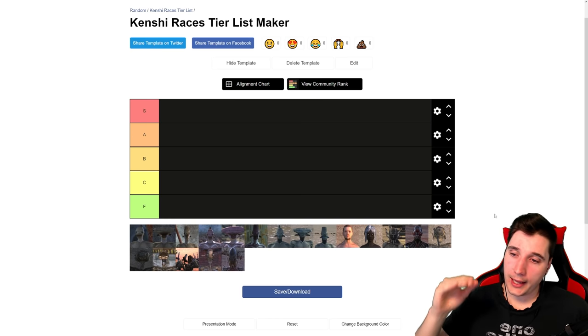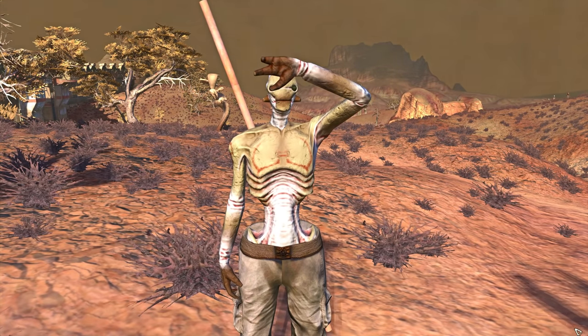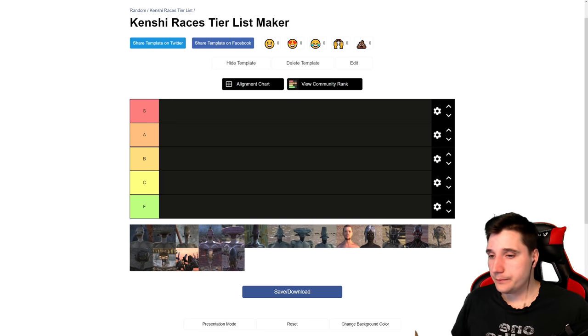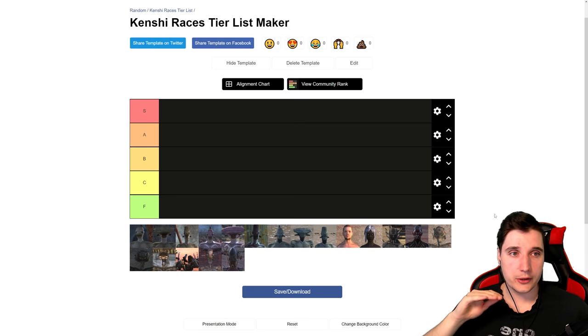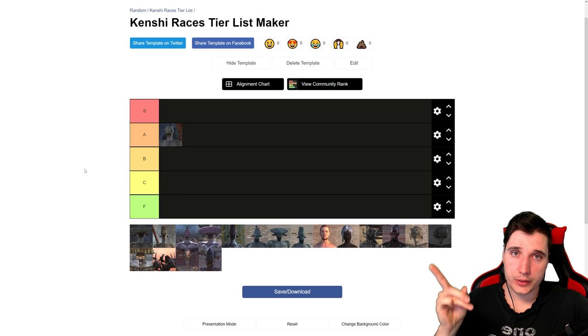Western Hive Prince — they have 80 in all limbs, so pretty squishy. This is one of the best races if you want to play more stealthily. They're fast; they can run at over 30 miles per hour. They have a very good combat speed bonus, like 1.2 or something. They're immune to acid, though they can't wear boots, so it's easier for them to lose legs. They have bonuses to stealth if you want to go the stealthy assassination route. They do have a malice to strength, which hurts, but overall they're pretty great. Western Hive Prince goes into A tier.